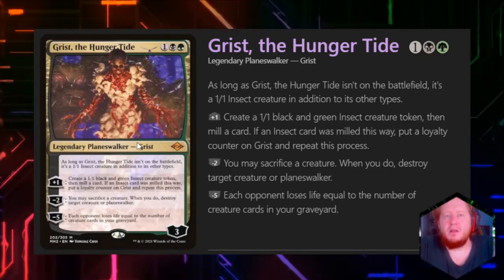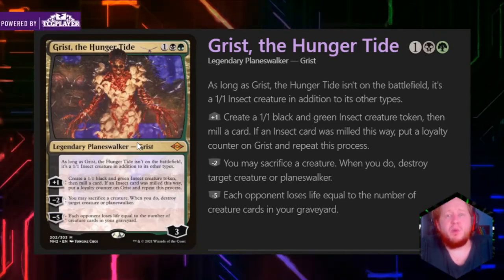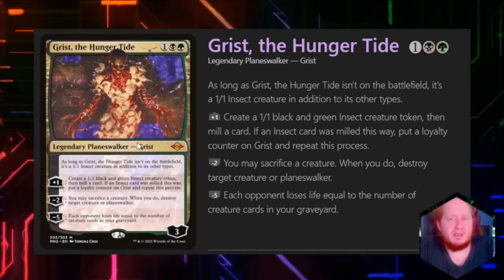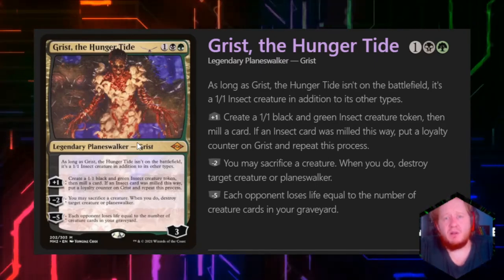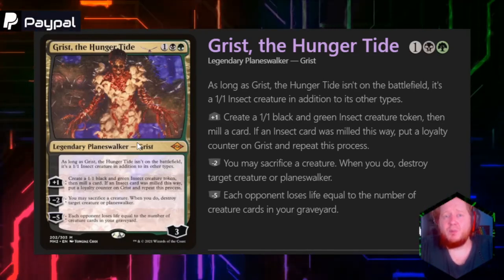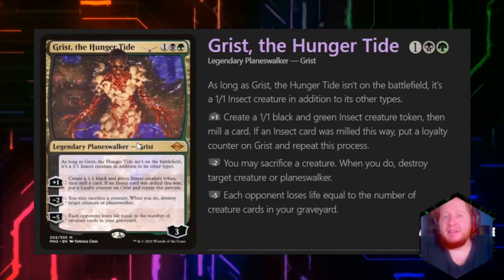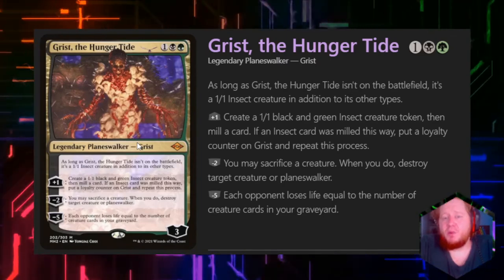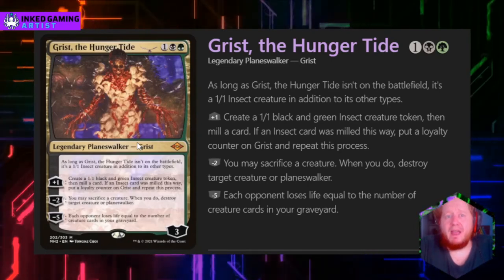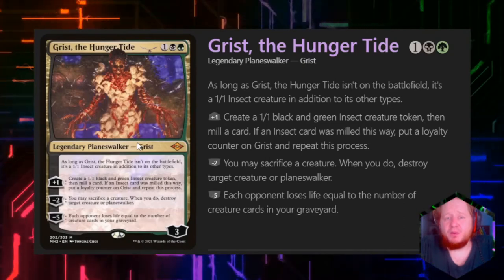Gris costs 1, a black and a green, so he's a Golgari Planeswalker that starts with 3 loyalty. If we plus 1 him, we'll put a 1/1 counter on him, make a 1/1 insect creature token, and mill a card. If we mill an insect, we get to repeat that process. His ultimate is minus 5, and when we use it, each opponent will lose life equal to the number of creature cards in our graveyard. So if we use the plus 1 and mill a massive amount of insects into our graveyard, we have a win condition printed right on our Planeswalker.